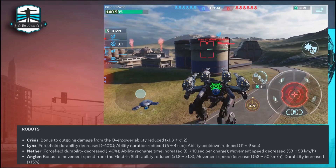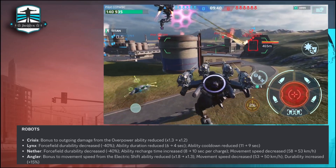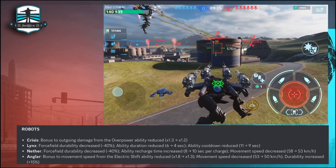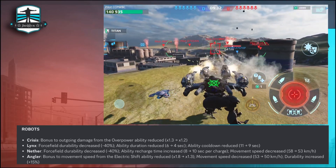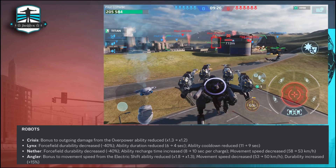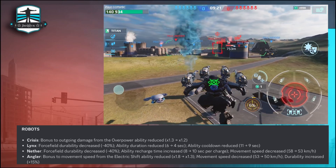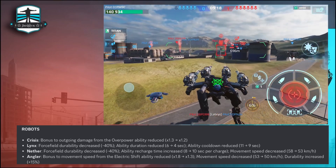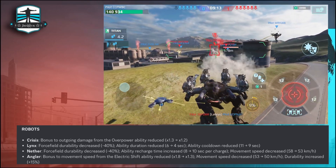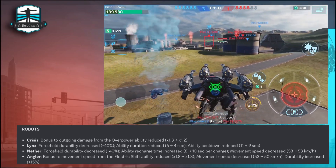The first change is the reload time of those weapons. For the Crisis, the bonus to outgoing damage from the Overpower ability is reduced. For the Links, the force field durability decreased 30%, ability duration reduced from 6 to 4 seconds, and ability cooldown reduced from 11 to 9 seconds. For the Nether, force field durability decreased by 40%, ability recharge time increased from 8 to 10 seconds per charge, and movement speed decreased from 58 to 53 — this is huge for the Nether.